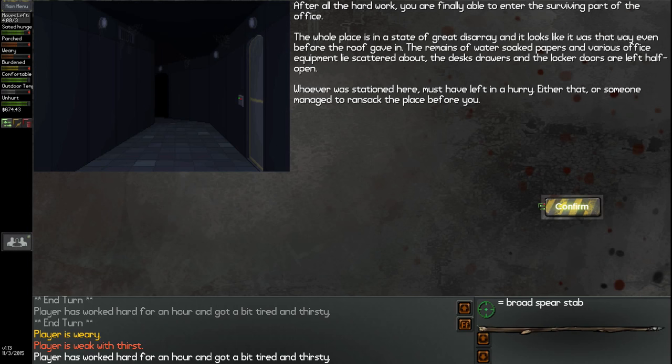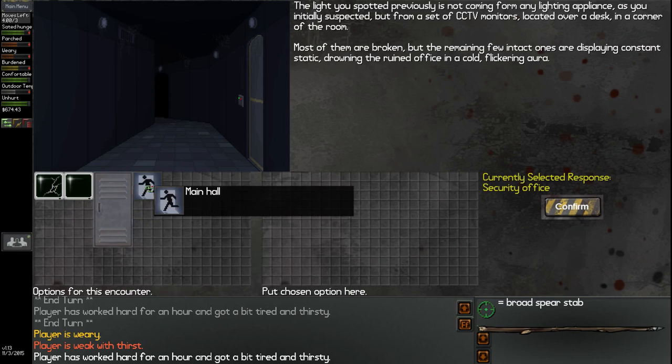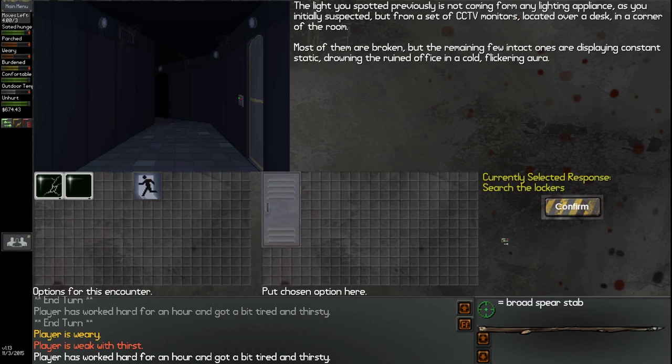After all the hard work you enter the surviving part of the office. The whole place is in great disarray — water-soaked papers and various office equipment scattered about, desk drawers and locker doors left half-open. Whoever was stationed here left in a hurry, or someone ransacked it before you. The light you spotted is coming not from a lighting appliance but from CCTV monitors over a desk in a corner — most broken, but the remaining intact ones display constant static, drowning the ruined office in a cold flickering aura. Over here we have the security monitors, a locker, and we're a bit tired.